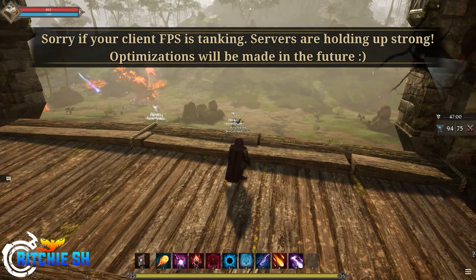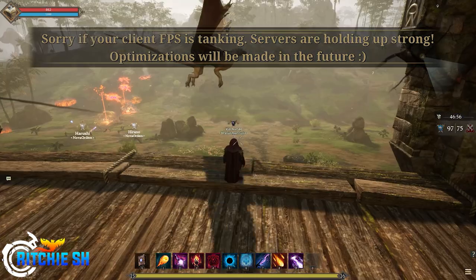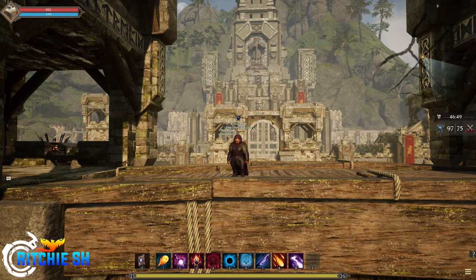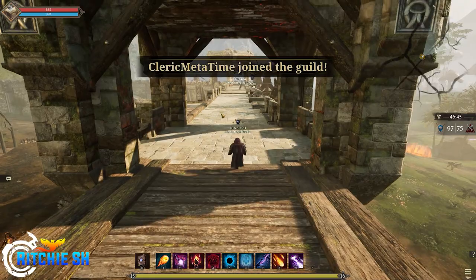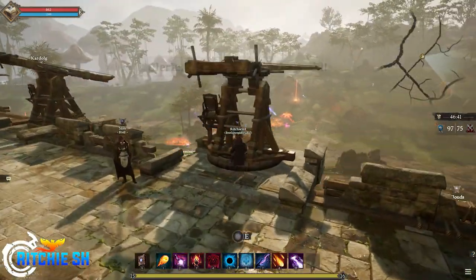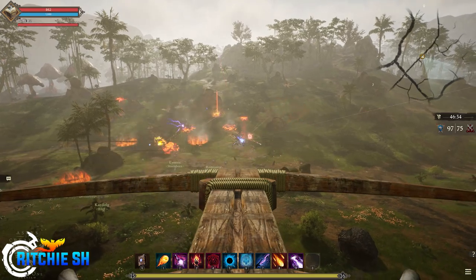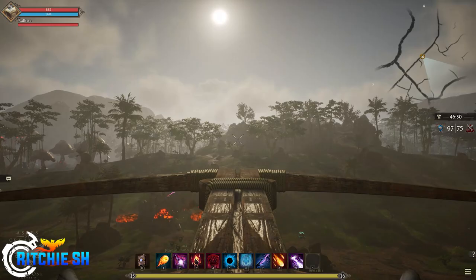To give you a quick recap, Ashes of Creation's corruption system has three tiers. The first is the non-combatant, recognized with a green nameplate — your default state as you jump into the world of Vera. When you die as a non-combatant, you suffer normal penalties which include XP debt, skill and stat dampening, lower health and mana, lower gear proficiency, a reduction in drop rates from monsters, along with dropping a percentage of your carried gatherables and processed goods.